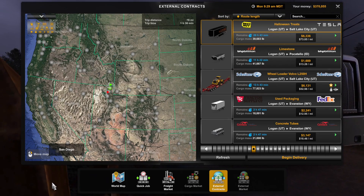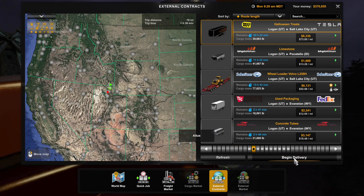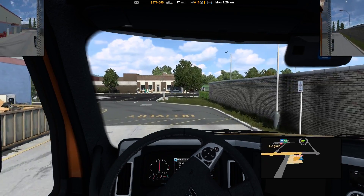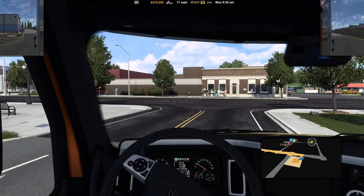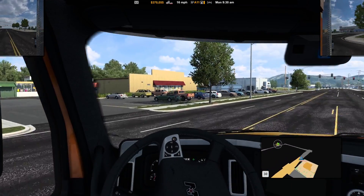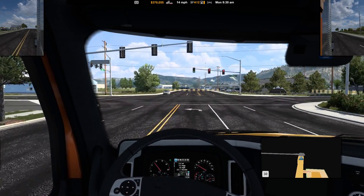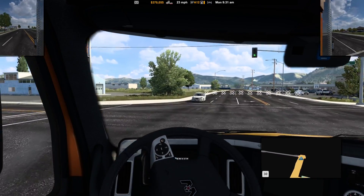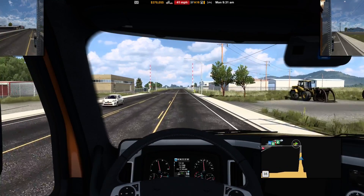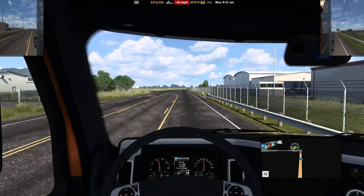Hi everyone, Mature Simmer here. Welcome back to the second set of Halloween. I'm going to take this job from Logan to Salt Lake City. Hopefully this will be a lot less exciting than the last one. I'm going to stay within the confines of the center of the map as much as possible. If we can find a bunch of things between Logan and Salt Lake and keep circling around in sub-100-mile distances, we should hopefully be able to do this all pretty quickly, which is the plan.